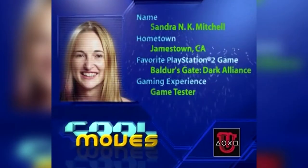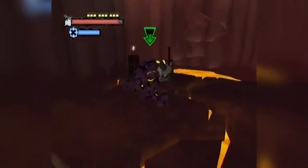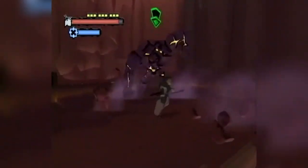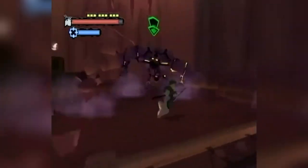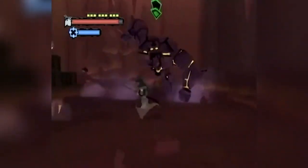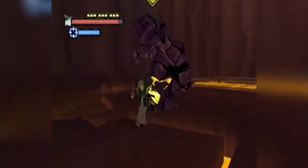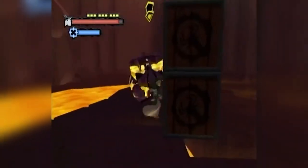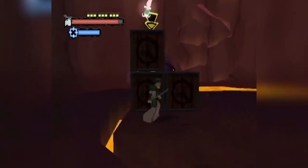Hi, my name is Sandra Mitchell and today I'm going to show you how to evade Rock Krakadon's rolling attack in Samurai Jack. When you're fighting a Krakadon, just dodge all of his attacks. He's going to hit the ground and you have to dodge the stalactites. Once he opens his chest, hit him and run towards the crates near the lava. There's one crate that he can't break, so if you just stand behind it, he can't get you with his rolling attack.